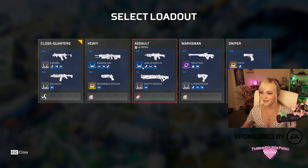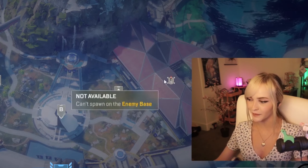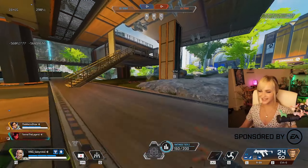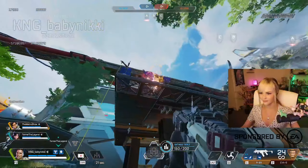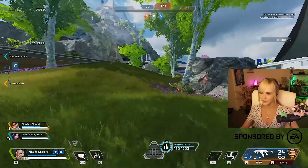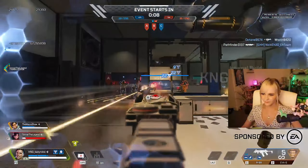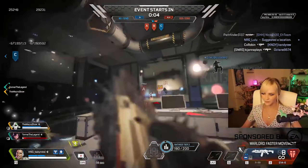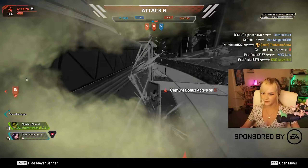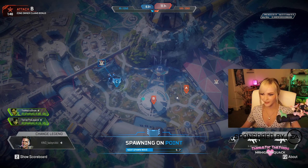We get to select a loadout — five different loadouts to pick from. Probably the R-99. Then we have spawn points: we're over here, the enemy team is spawning over there. You can only spawn from spots that you own. At the top you can see the scores — Red team is winning by 0.5 already because they capped their point a little earlier. Maggie's ult also gives you little boosters on the ground.